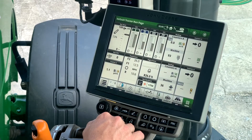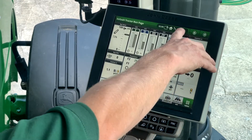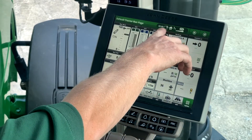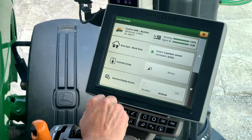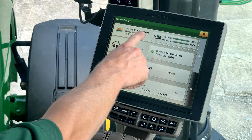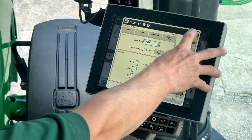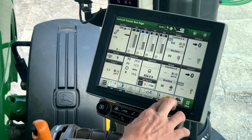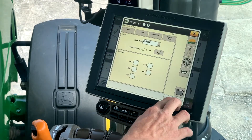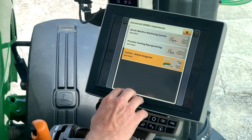From your Gen 4 display, there are a couple different ways you can get to that Starfire receiver. One way is to hit up top next to your time, and you can also see your signal level right there. If you hit that box, the first thing that's going to pop up is your Starfire receiver. You can also hit your ISOBUS button down at the bottom, hit the arrow with the box that's pointing up, and your Starfire receiver will be right there as well.